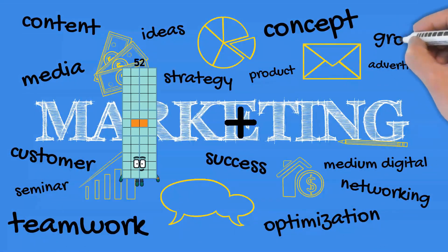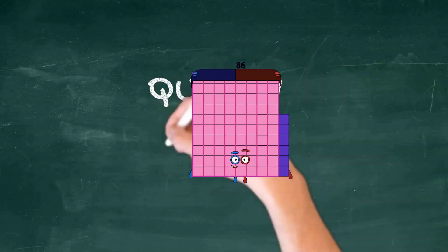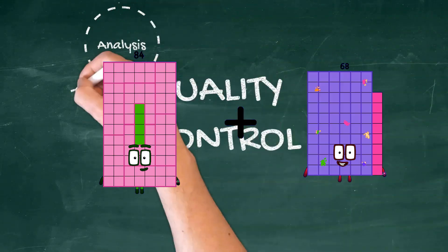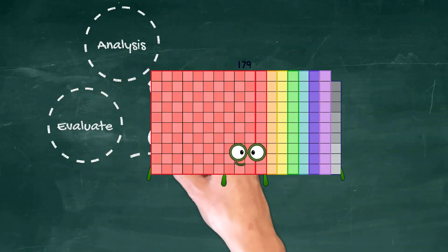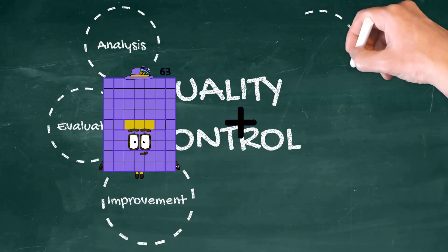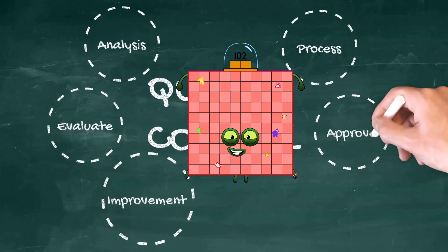55 plus 32 equals 86. 84 plus 95 equals 179. 63 plus 39 equals 102.